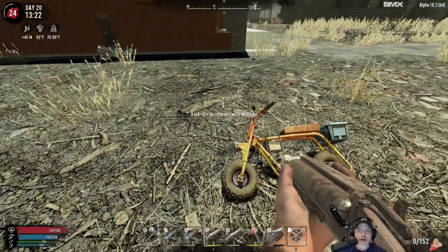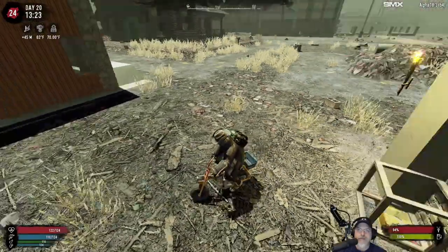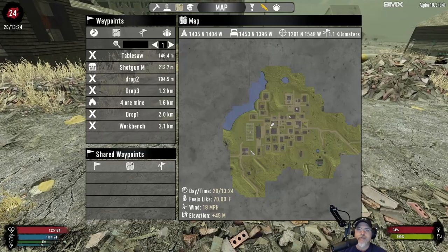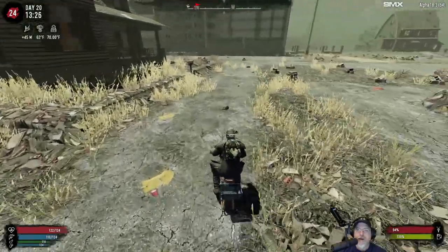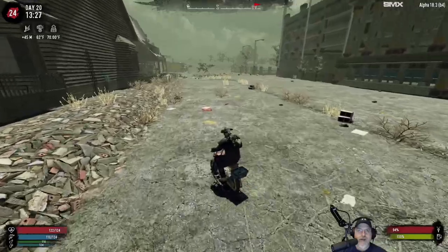Alright, we're ready to do this, you guys. The plan, like I said, is we're going to head west. Let's go to here — that looks to be the highway that heads west out of town.